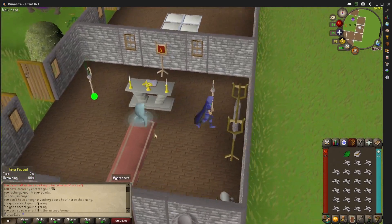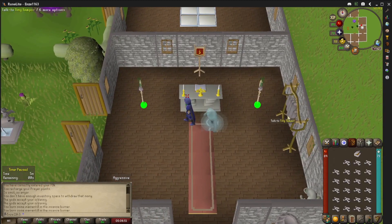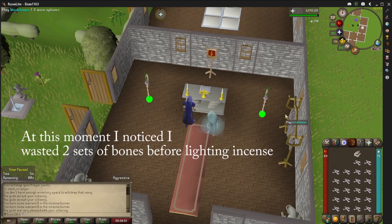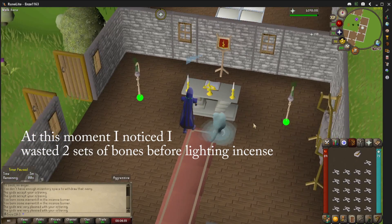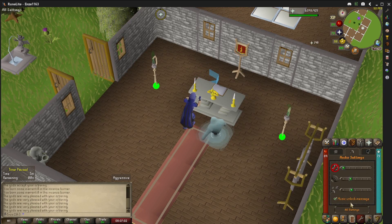So I'm just going to light my two incense burners here. And yeah, after you light them, you will start with the bones. Once the bones get going, that's when you'll see all the big EXP rates hit.